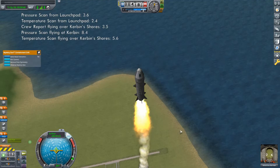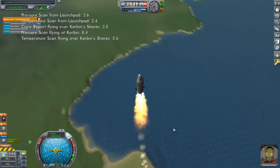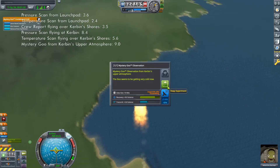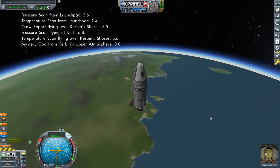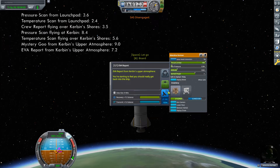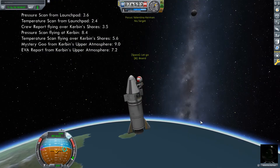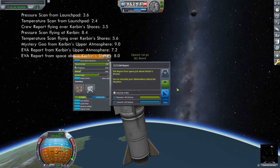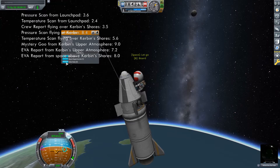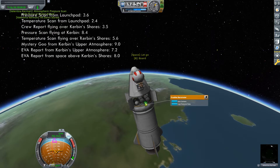Continue to fly straight up, making sure to stage when the lower SRB runs dry. Adjust your course to be just a tiny bit to the west. Once you pass an altitude of 18 kilometers, perform a mystery goo observation from the menu you pinned earlier. Once at an altitude of 55 kilometers, EVA your pilot and quickly perform an EVA report while your altitude is still below 70 kilometers. Store that EVA report and perform another EVA report once above 70 kilometers. Then once again, take the data from the command pod to free up the crew report experiment so it can be used again. Also, take the data from the barometer and thermometer to free up those experiments.